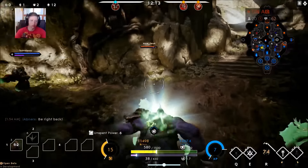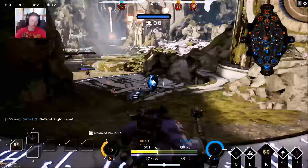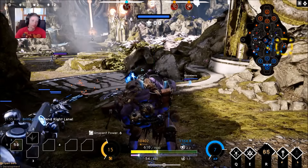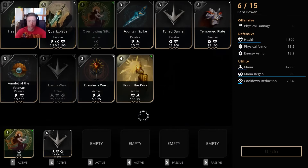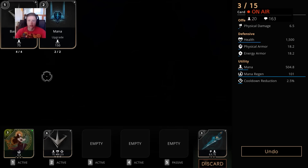I combo'd his abilities — I knocked them up first with the ult, and then as they were coming down, I hit them with the stun, which is a really good combo. You want to use all of his moves in combination when you're in a fight. Use your Speed Boost to run away or accelerate your teammates to chase people. You can also use it to accelerate minions when you're pushing towers.